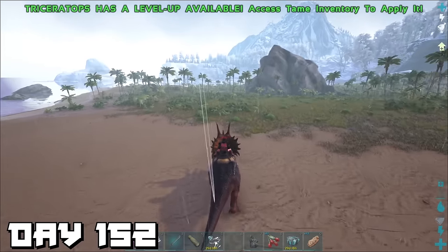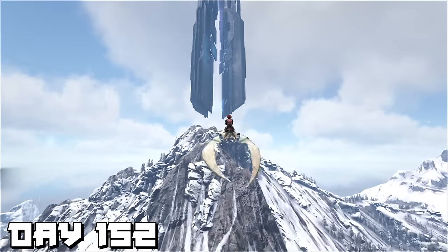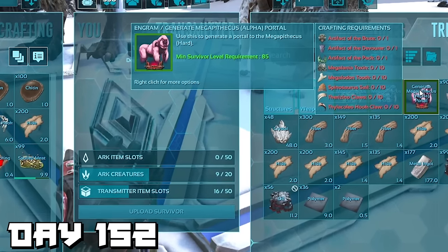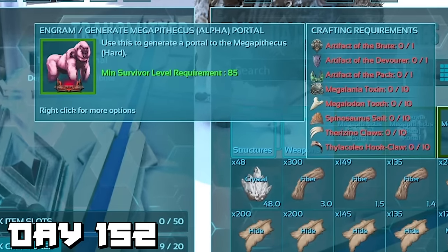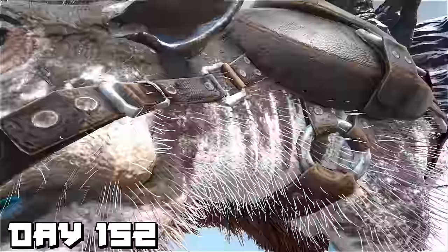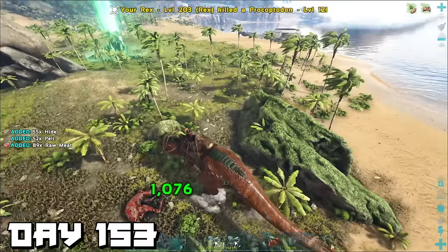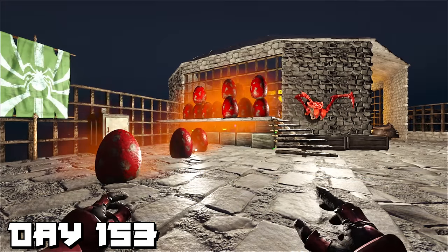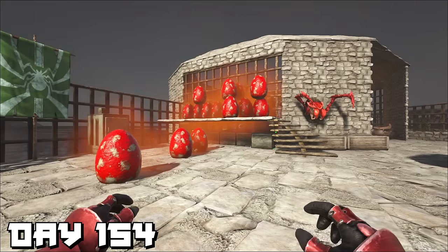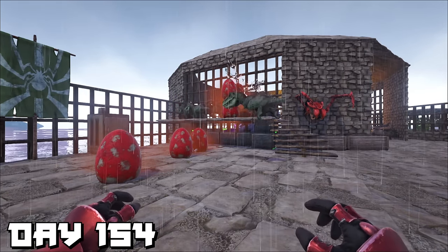Day 152 — not playing around, we're straight preparing for the Megapithecus. We're going in with T-rexes, so here are 15, 60 — I don't know, a crazy number of rex eggs. I flew up to the blue obelisk to double-check what artifacts and tributes we need. I already have the artifacts from the 100-day video but need a couple more tributes — no time for that now because we need to hatch these eggs. Day 153 — we spend the entire day, all the way through the night into morning of day 154, staring at rex eggs.